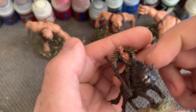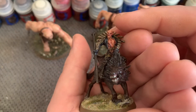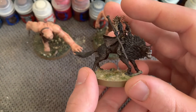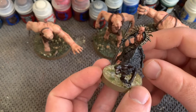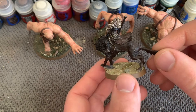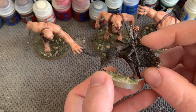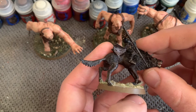I haven't done his eyes yet — not sure if I will. I did do the eyes on the warg and I think they came out pretty well, with a little bit of foliage on the base. I've started to use a lot more contrast paint, which definitely helped with the fur of the warg. In the film he's got a really dark brown warg with black fur, so I tried to get that image across.